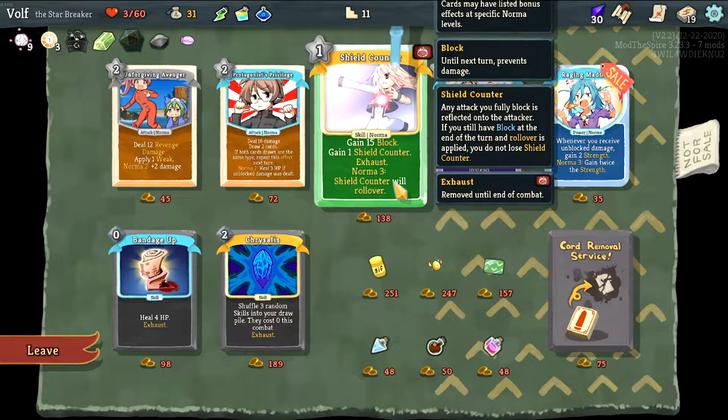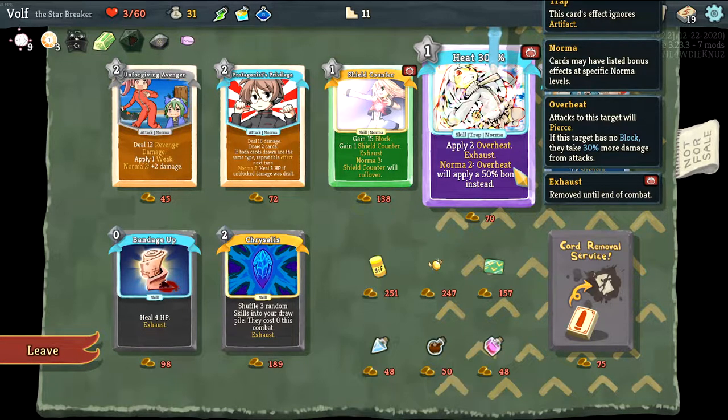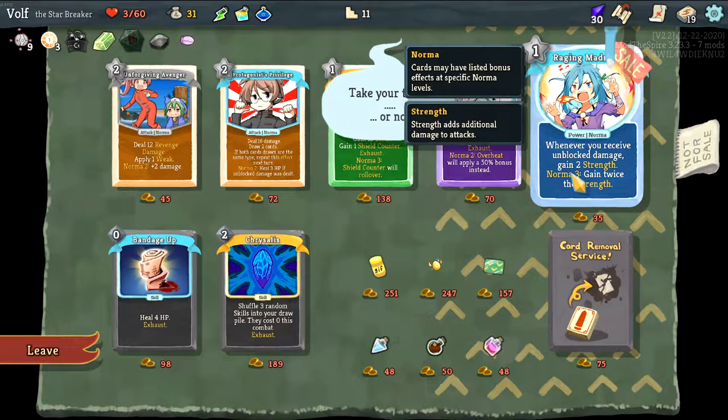15 block, shield counter — any attack you fully block reflects the damage to the attacker. If you have block at the end of the turn, overroll is applied. You do not lose shield counter. I do have over three norma too. Applies overheat — what does overheat do? Attacks to this target will pierce; if this target has no block they take 30 percent more damage. Will apply 50 percent bonus instead if I'm over two norma.